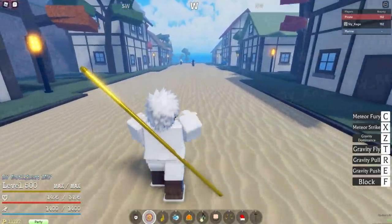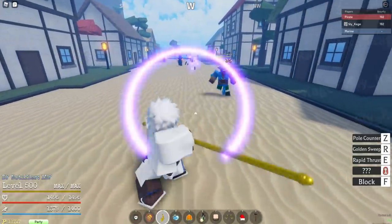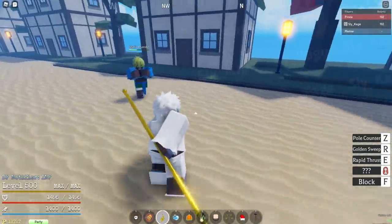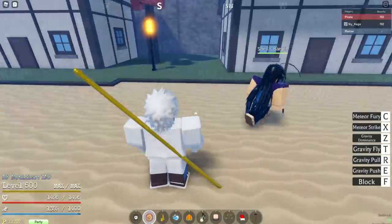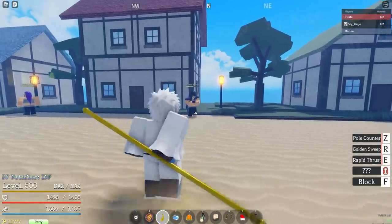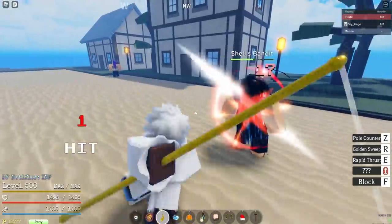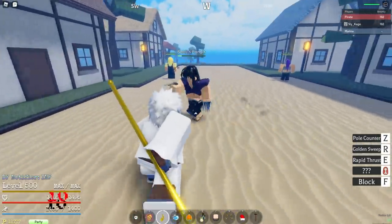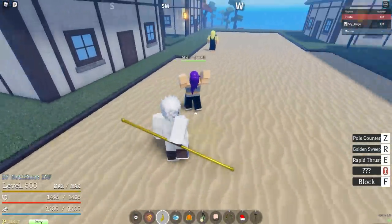I'm just going to see if I can do it one more time and actually do the full combo. I messed it up already. All right, take two. So, do a full M1 combo. Pull him back. Oh, how did I miss that? That's another thing, by the way — you can actually change the range of the pull and push. The longer you hold the key out, the farther the ability goes. So if I'd held that out a little bit longer, I would have done it right.